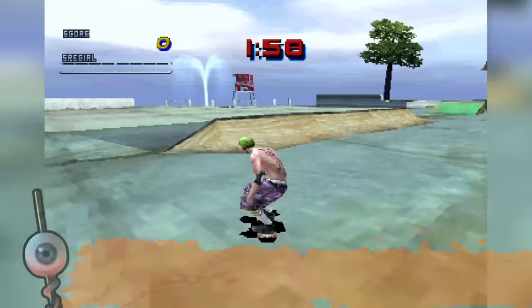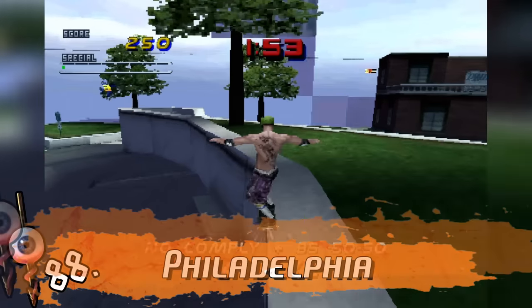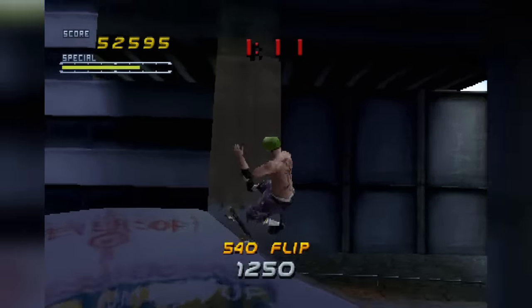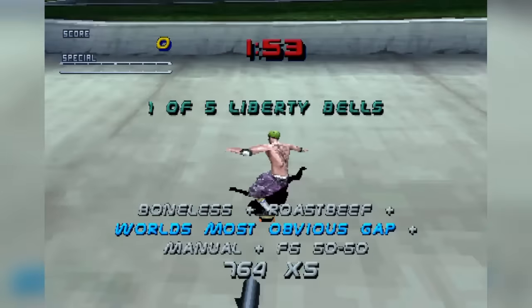Then we've got Philadelphia from Pro Skater 2. This place is absolutely massive, spanning both Love Park and all of FDR as a hidden spot. Until you can access this place, Philly is a stark level for skate terrain.